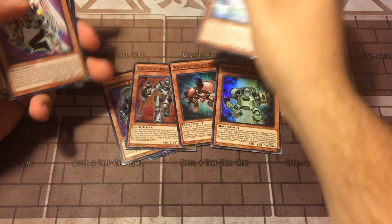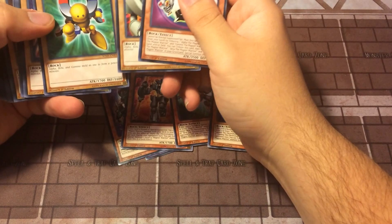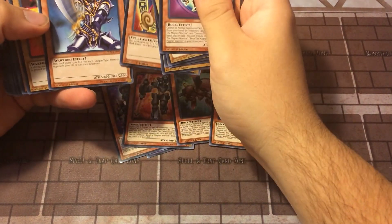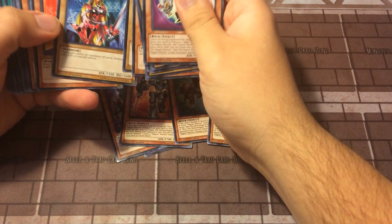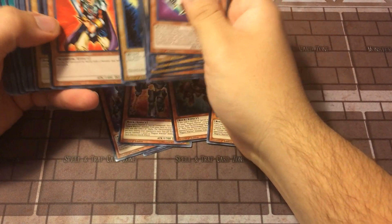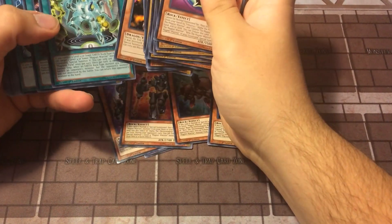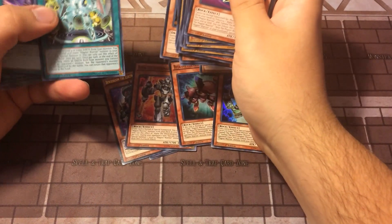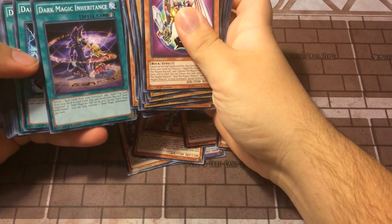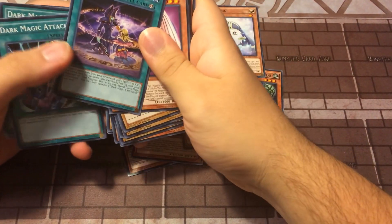The rest of these cards are mainly older cards — things from way back when. A lot of normal monsters in here: Dark Magician Girl, Buster Blader, the Knights, Burfomet. Yeah, a lot of older cards in this. Magnetic Field — the field spell card for the Electromagnets. Dark Magic Inherence — that's a Dark Magician card. I think this is a newer card too.